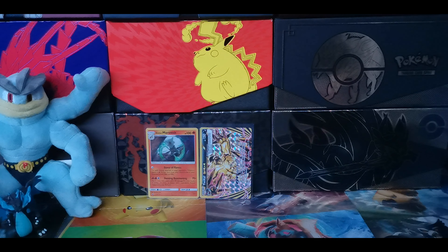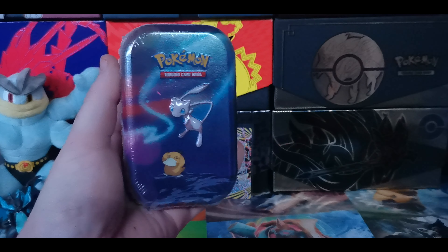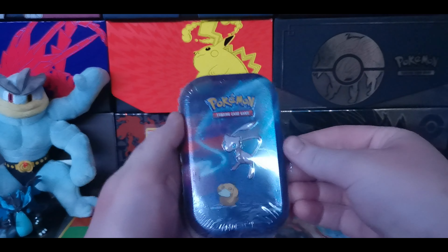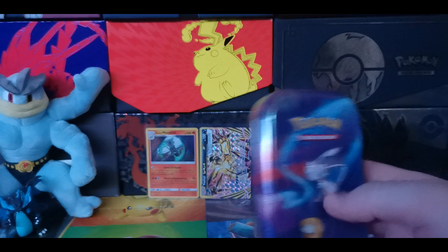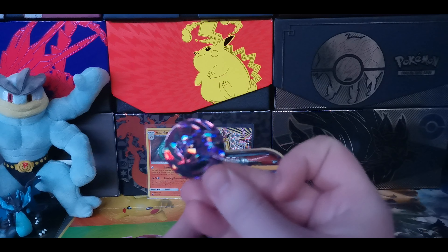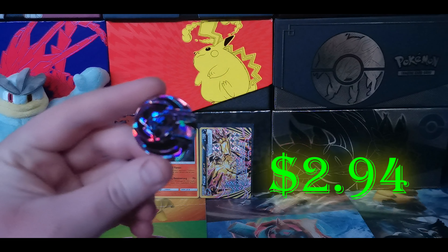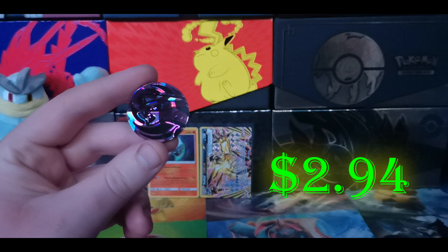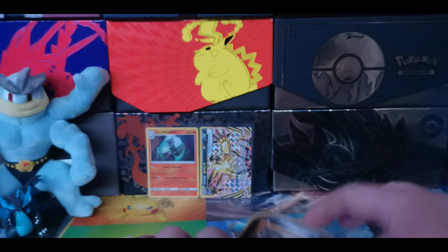For our next tin we have Mew with Psyduck about to lose control down there. Very nice pack cards. I'm not sure if they're supposed to be on an asteroid or on top of a mountain or something. Let's see if we can get a different coin in this one. We do actually - we have a Palkia coin. Wow, that is glittery. There is Palkia. Very nice coin, I actually really like that. I've never seen that before.